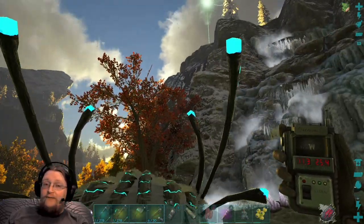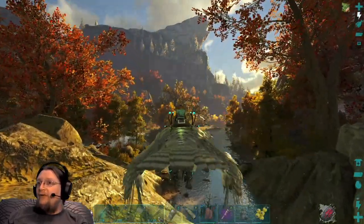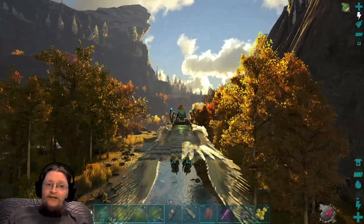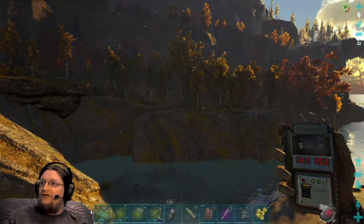Just for reference, we get our otters over here at coordinates 11.3 by 25.4, then we fly down river a bit with our otter to our fishing spot at 12.6 by 20.